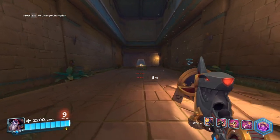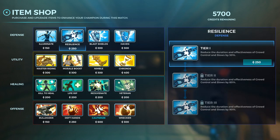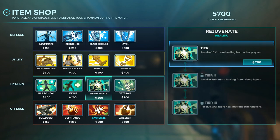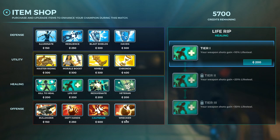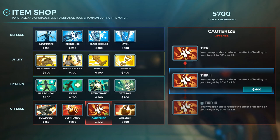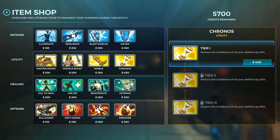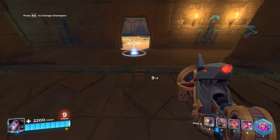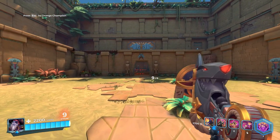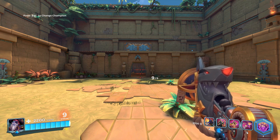That's pretty much it for all the items. A quick recap of tricks people might not know: Resilience also stops knockbacks; Rejuvenate only helps you receive more healing from others, not yourself; Cauterize stops both Kill to Heal and Life Rip; Wrecker and Cauterize only apply from your main weapon shots; Deft Hands only works on reloadable weapons; and Chronos only affects cooldown abilities, not energy abilities or ultimates. Hope you enjoyed — let me know in the comments if I missed anything. See you next time!